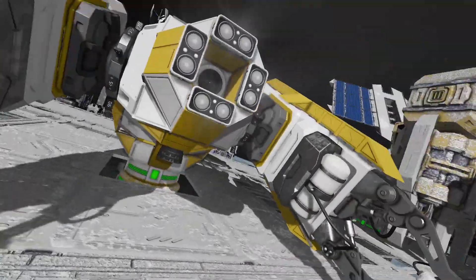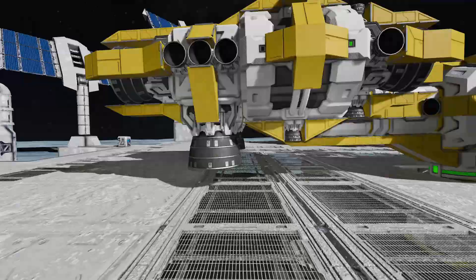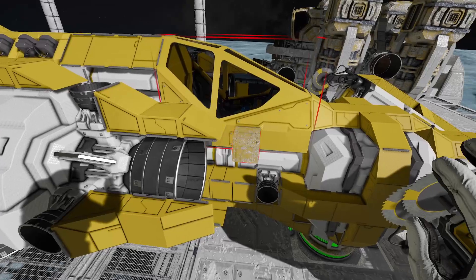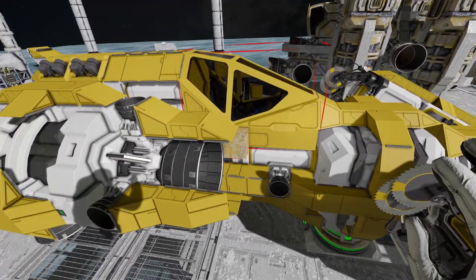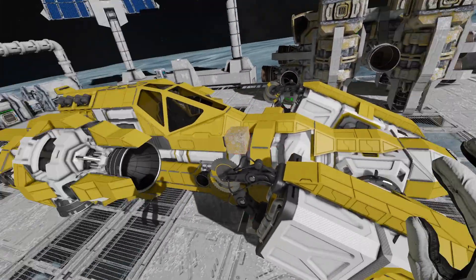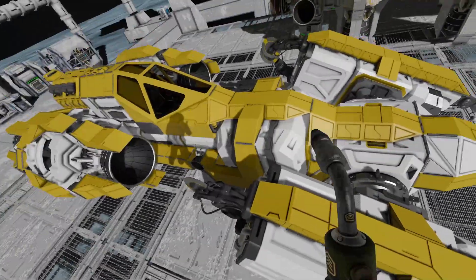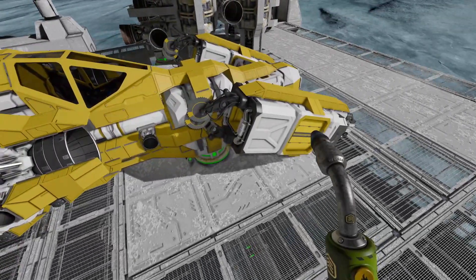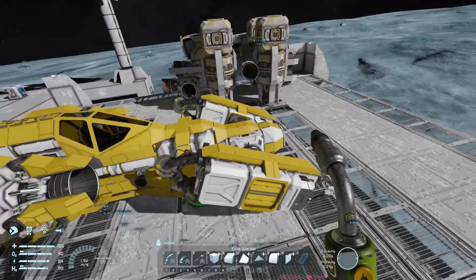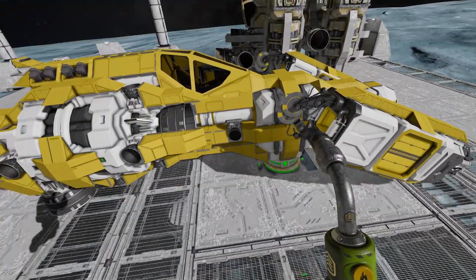I'm not sure why it drops, but I think it's a weight issue — all the upward thrusters are in the back, so it just drops forward. I need to extend the arm by one more conveyor segment. The large thrusters need about seven blocks clearance forward, and this arm is only about five, which is why it's burning at that point. Adding one more conveyor segment should bring it to seven and fix it, though it'll look a little bulky. I could also orient the thrusters more vertically so they don't burn the grinder.